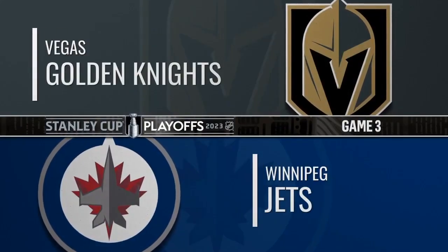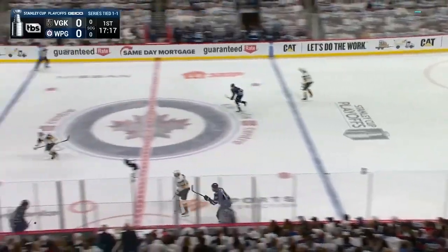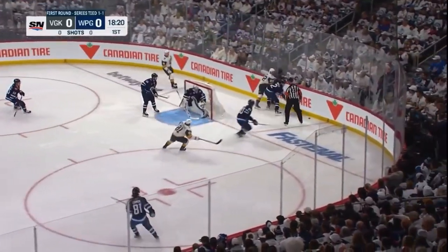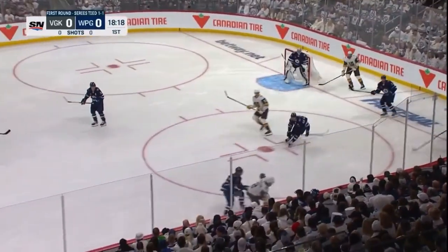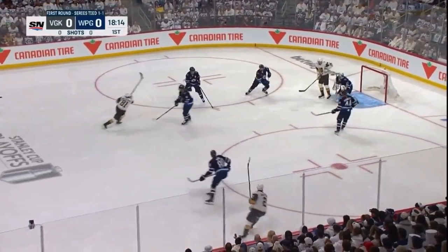How did Vegas almost choke this game? This Game 3 double overtime thriller between the Winnipeg Jets and Vegas Golden Knights was absolutely insane. To begin the game, Winnipeg would lose their best defenseman, Josh Morrissey, to a lower body injury, and we would later learn that he will not be coming back for the entirety of the series.